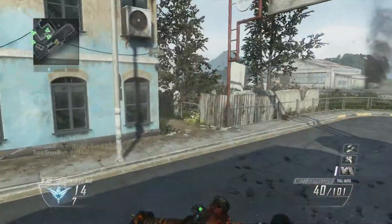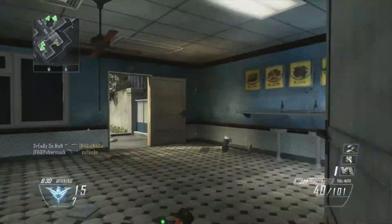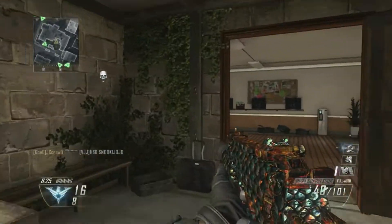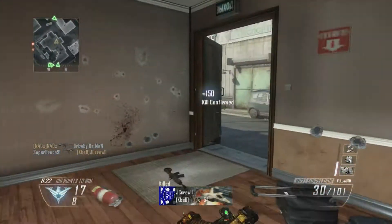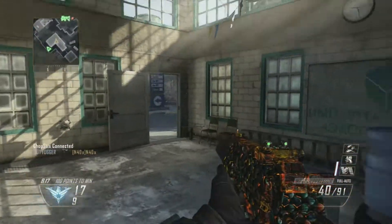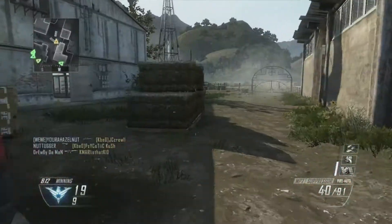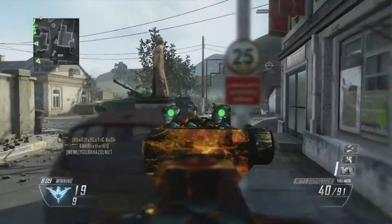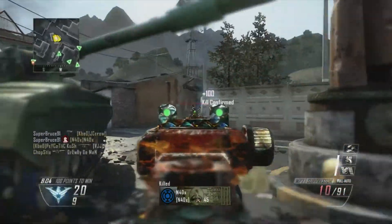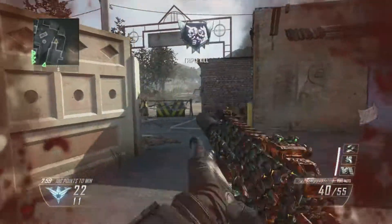Aim assist really helps you hit your target effectively with most of your bullets, so make sure that it's turned on. Sometimes aim assist can be a bad thing — it can drag you off your target onto a different enemy you don't want to shoot at, which can cause you to die. But overall, accuracy really relies on aim assist. Check your settings and make sure it's set to on, because it's a huge advantage. Without it, you're probably at a pretty big disadvantage against most Call of Duty players.